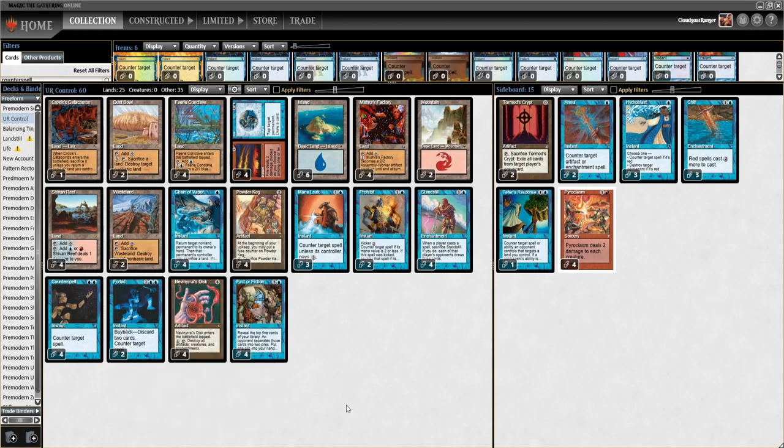There's a lot of counter magic, and Chain of Vapor can do work if something slips under your counters. Mishra's Factory does a good job of slowing down creatures, Powder Keg handles board floods, and Nevinyrral's Disc takes out decks with a variety of artifacts or enchantments — it can really catch you up.